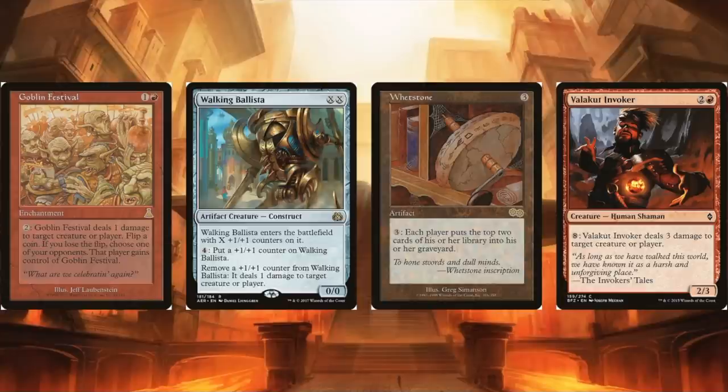Once you have infinite mana, here are some cards you could use. Goblin Festive gives you infinite damage, Walking Ballista gives infinite damage, Whetstone gives infinite mill — pretty interesting if you're thinking about doing something with Savine's Reclamation. You could go Aggravated Assault and Feast and Famine and go full combat, and there are other pieces you can bring back with Savine's Reclamation as well.